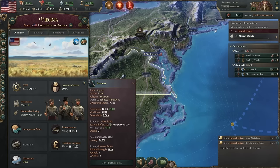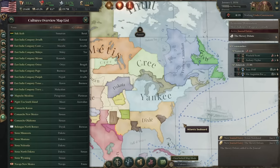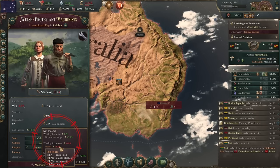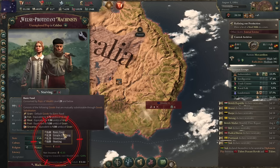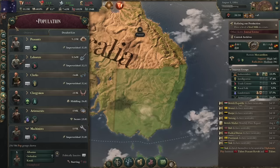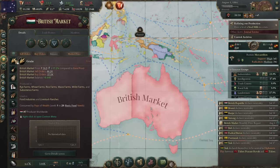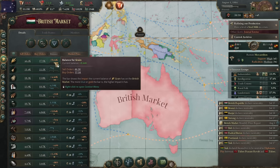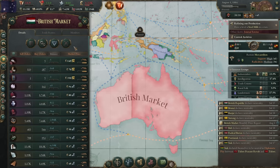Beneath all of this is a rich economic simulation in which every person, organized into groups called Pops based on their culture, religion, profession, and place of residence, has a list of needs that they wish to fulfill. The richer and more educated someone is, the more things they want. So an illiterate peasant in the 1840s will be happier with less than his great-great-grandkids who are part of the burgeoning urban middle class in the 1900s. Supply and demand are modeled by a clever system of buy orders — which represent people wanting things — and sell orders — which represent industries making things — from grain and clothing all the way up to cars and electricity.